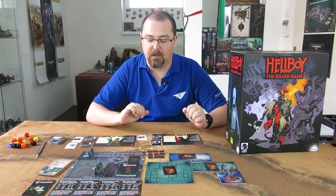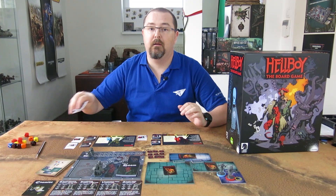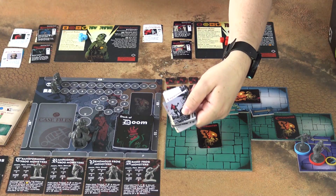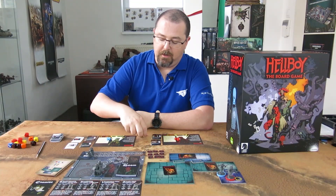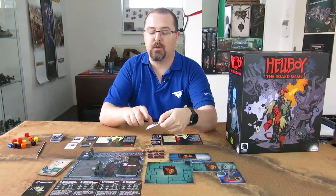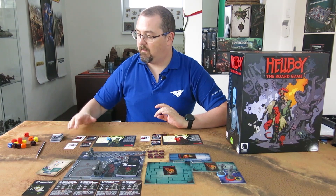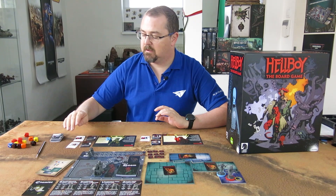You will also get some extra points for extra equipment that you can buy from the requisition deck. I have chosen an ancient blade for Hellboy — this is probably the best weapon for him from the base game — and it tells me that I can upgrade one die when doing a melee attack, and it also has one more special ability. I have also chosen a backup agent for Abe and a Mystic Sigil for him. So this is the game setup.